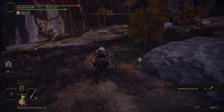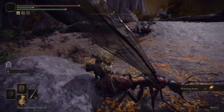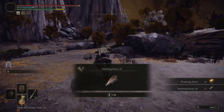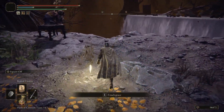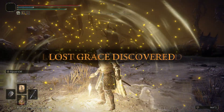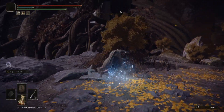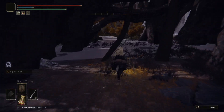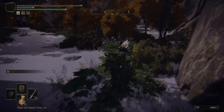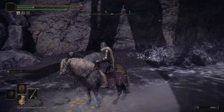Here you get a Smithing Stone 4, and over here there are some enemies that will drop down. On the left side there's another Smithing Stone 4. If you want, you can take out all the enemies and get all the items - I'm not doing it here mostly for the sake of time. There's a Site of Grace here; you can sit down and don't forget to level up if you can. There was also a summoning pool right next to the Site of Grace in case you need help.